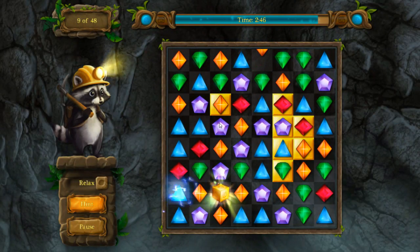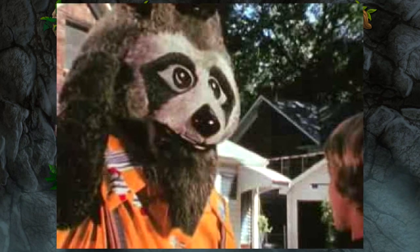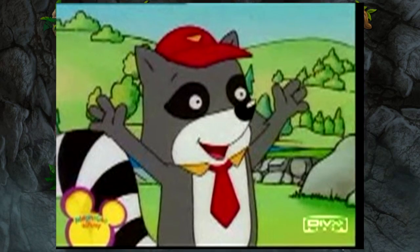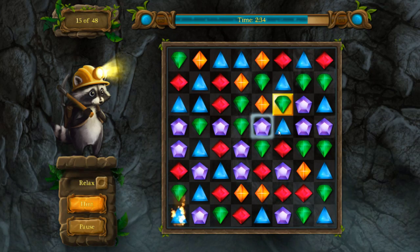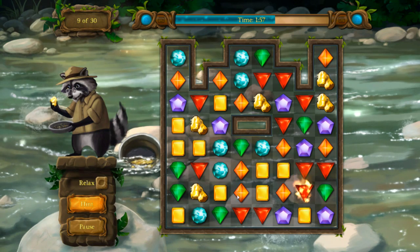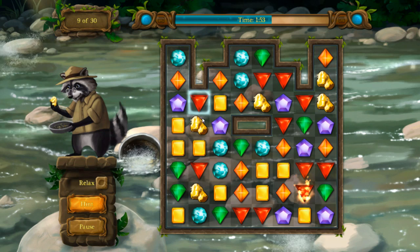Rikki Raccoon — not to be confused with the one from Rikki Raccoon Shows Us the Way or Rikki Raccoon from PB and J Otter — is a young treasure hunter who goes along with his grandpa to the Amazon to find treasure. Unfortunately they don't bring a lot of equipment and their lead isn't giving them a whole lot of info on where the treasure is located.